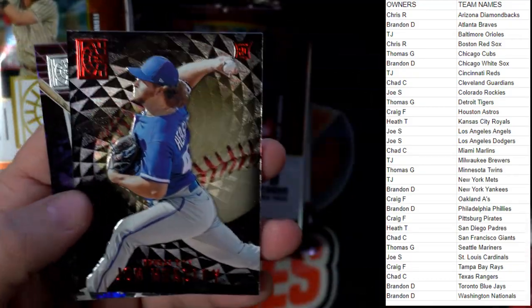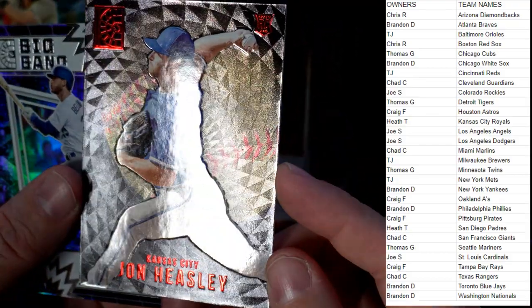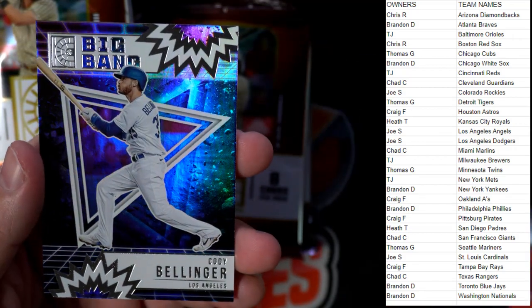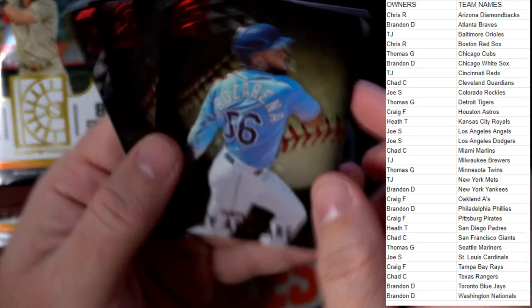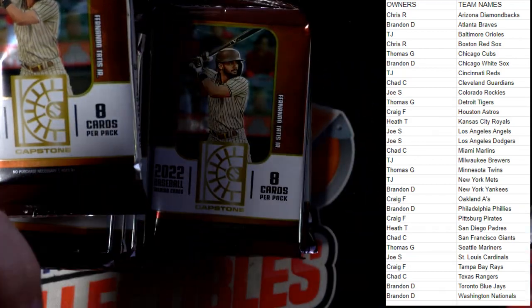We got a luxury sweet silver — Vlad Guerrero, Toronto Blue Jays — Brandon coming out to you. Another luxury sweet red — John Heasley, Kansas City — Heath going your way. Big Bang Cody Bellinger, Dodgers — Joe S coming out to you. So we found three luxury sweet reds, looking for one more — four per box.